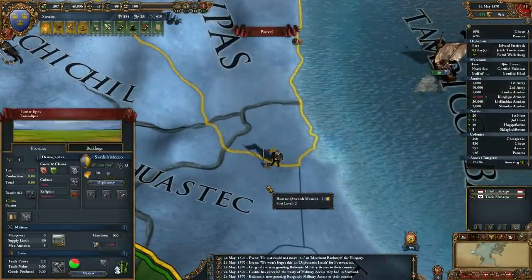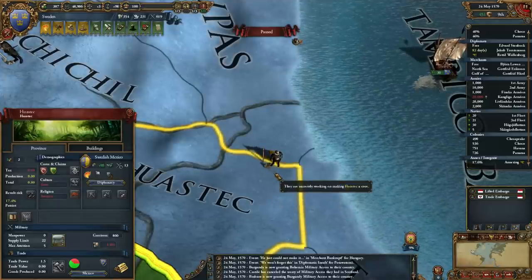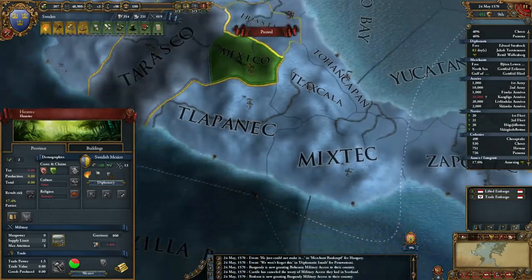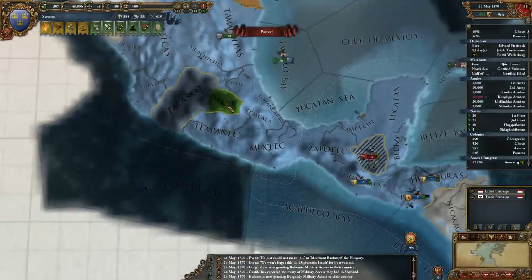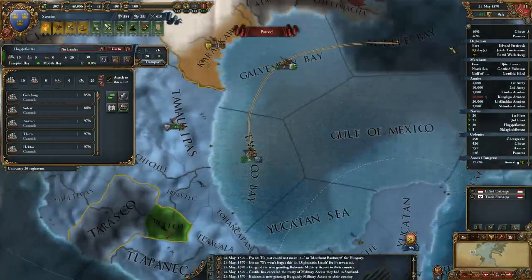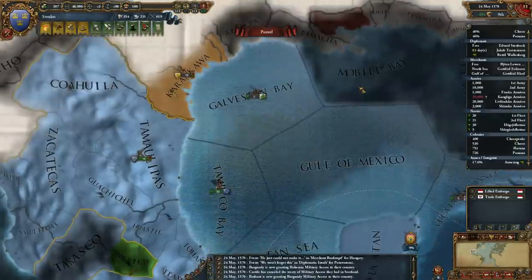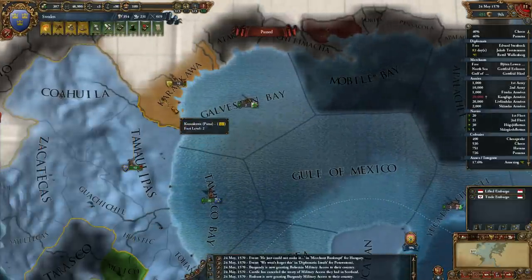There's a coring guy — not sure which province he's in. Doesn't look like there are any more. So they're going to be going under 100% overextension once he's finished. I probably want to declare war on the Mayans as soon as this war is finished, or perhaps them actually.